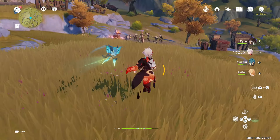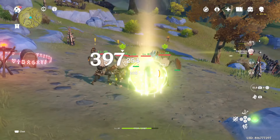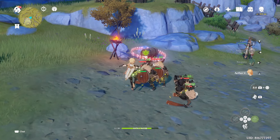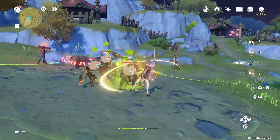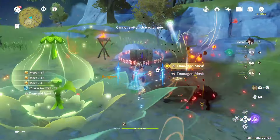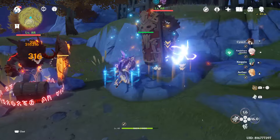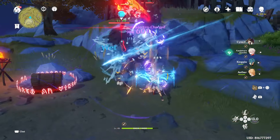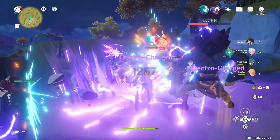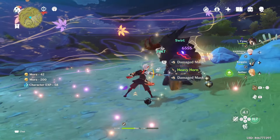I would prefer having Bennett around. If you have to choose between Ayato or Kazuha, I'd keep Bennett because you need a healer — you can't rely on just Yunjin's shield to avoid damage. Use Bennett as both healer and buffer, and put Kazuha on your second team.